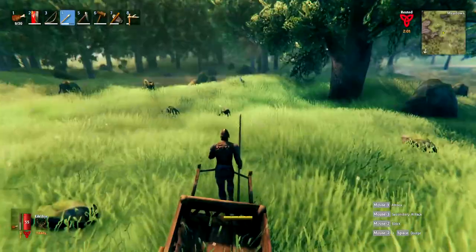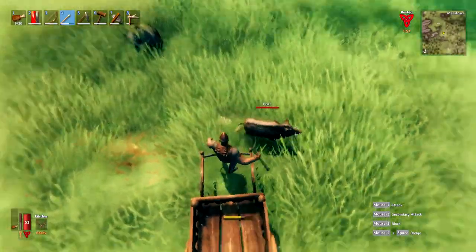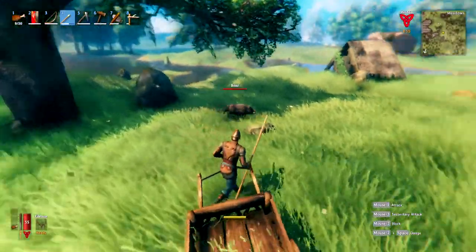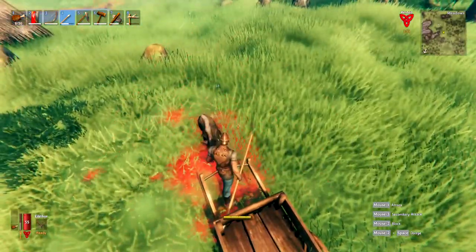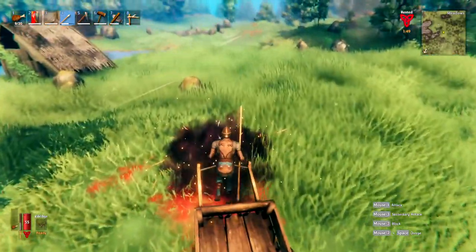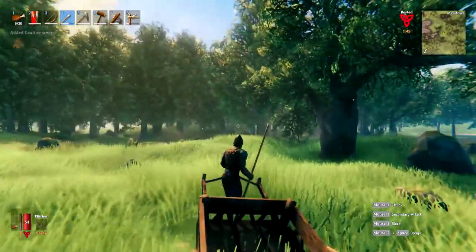That is how we use the cart. If you encounter some sort of wild animal in this game, you can still fight it whilst using the cart — it is a little bit more tricky, but it is definitely doable. When this boar attacks us, there we go, we can still kill it; you can still wield your weapons and all that sort of stuff, but you just might be a little bit hampered with your movement compared to what you normally would be.